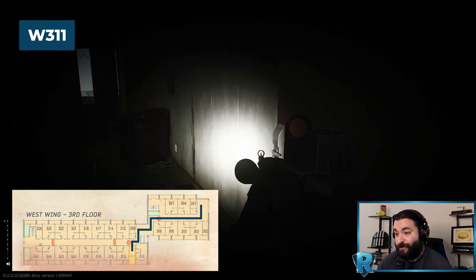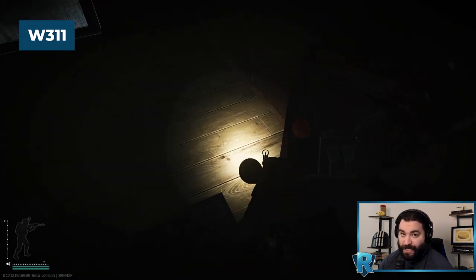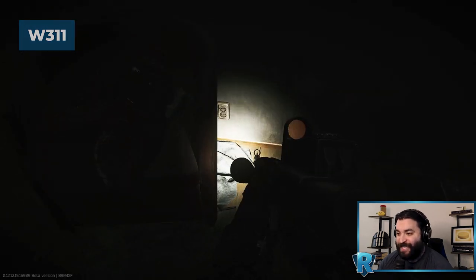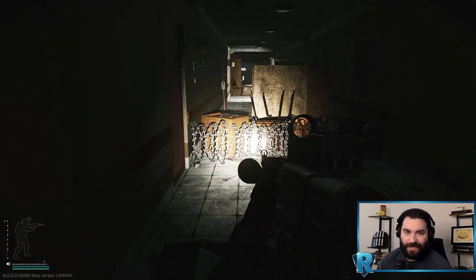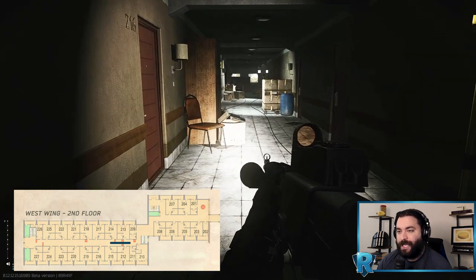Our full clear starts in Room 311. There's a bag here and a rare loot spawn — Lions, electronics, you name it. A really good sneaky loot room to get to before dropping down to the second floor, which is one of the best places.